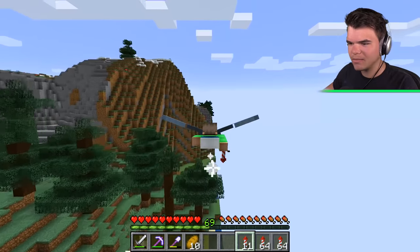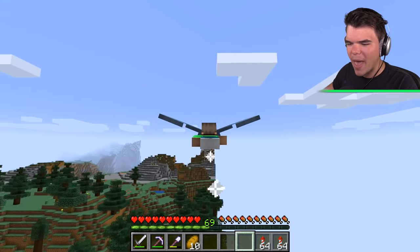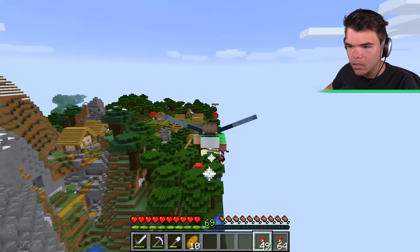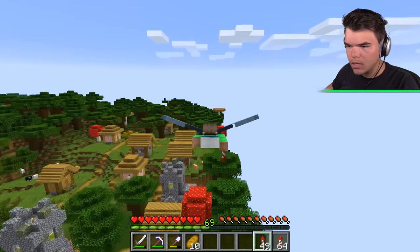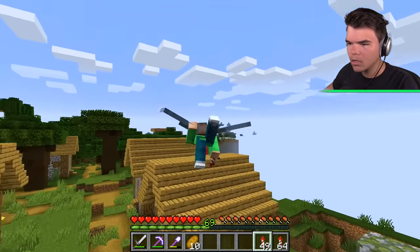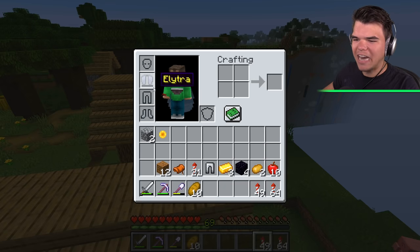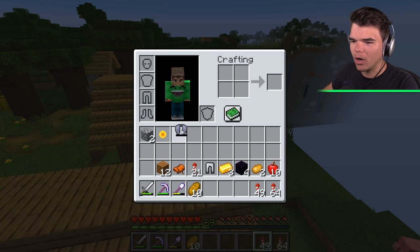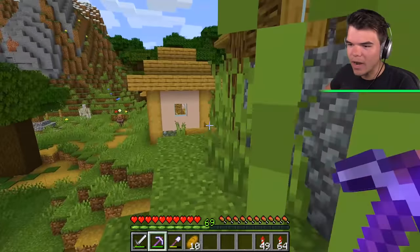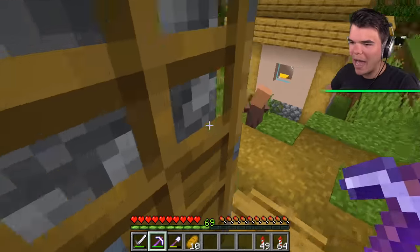Oh no. I just want to get back to the village — I've got a safe bed there. Our elytra is running out. We can do it. Yes! Is this it? This is a different village. Uh-oh. Our elytra is dead! I cannot use it anymore — it will disappear, I think. And now I'm here. Where even am I? I want to go back to my island. That was such a bad idea.